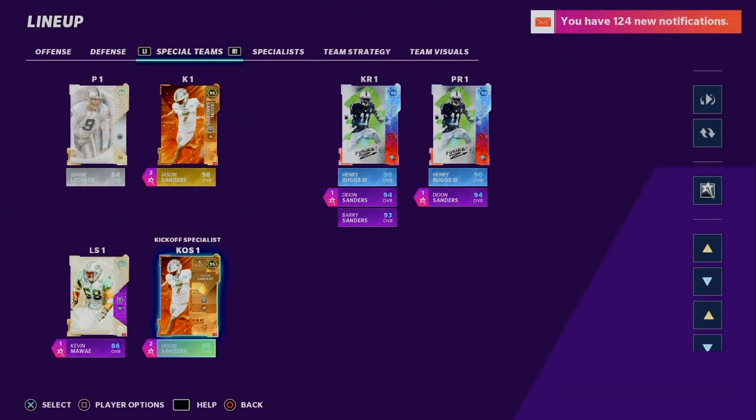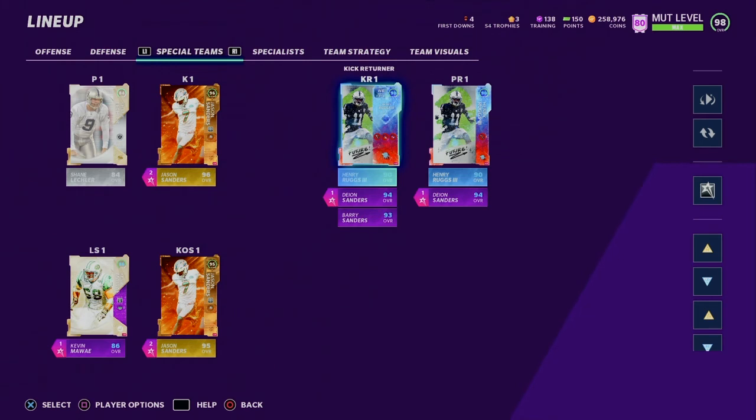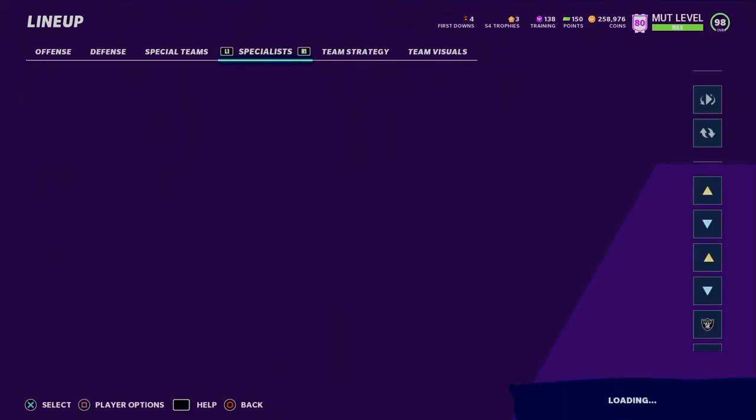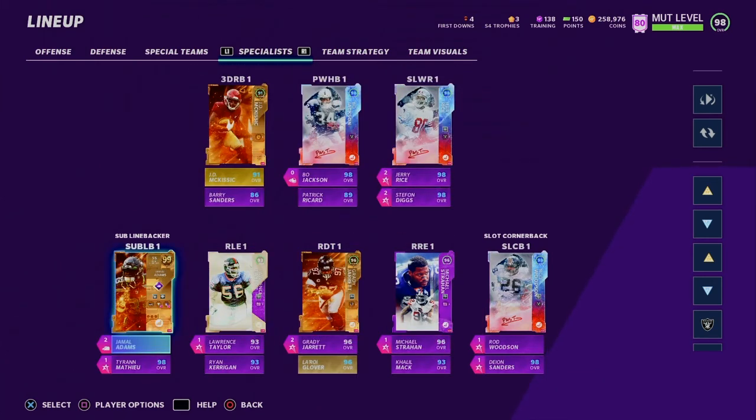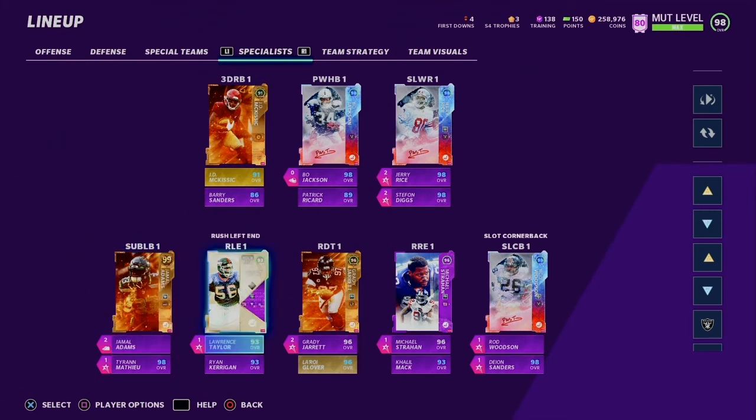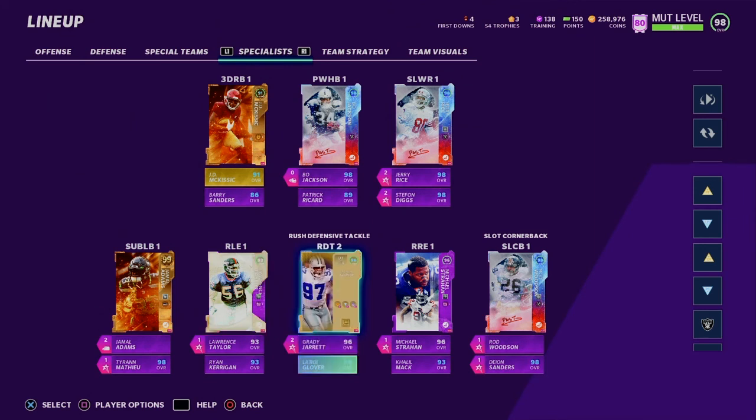Henry Ruggs is my kick returner for both kicker turner and punter return. Backing up is D'eal Centers for both. This method has running backs, power halfback, and slot receivers. Gold 99 — it's so beautiful, finally! Jamal Adams got his first 99 gold ever in this game. These are my rushing left ends, rushing defensive tackles, rushing right ends, sub linebackers, slot cornerbacks — Rod Woodson, Deon Sanders, Jamal Adams — and Tyron Matthew.